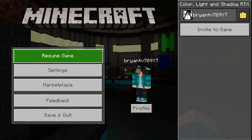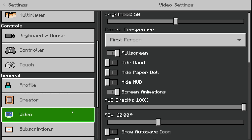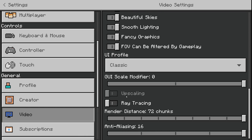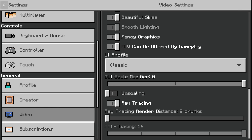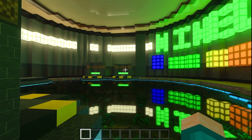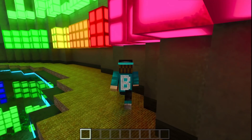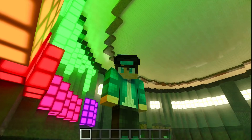That's very easy to do. All you've got to do is go to your settings right over here, then scroll to the left to where it says video. Once you're there, scroll all the way down until you see the option that says ray tracing. Once you see that option, make sure to turn it on, and then it's going to completely transform your game. Exit out of the settings and — ta-da — we have RTX on Minecraft Bedrock Edition in all of its glory.